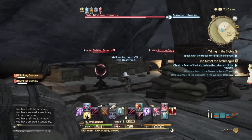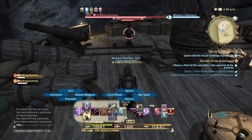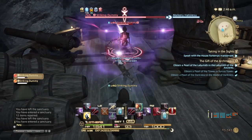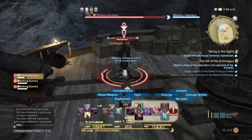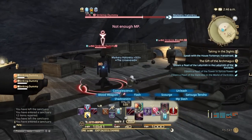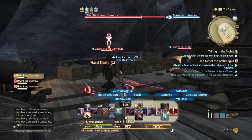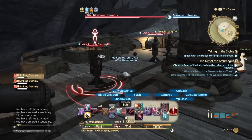Here's your opener — this is what I do when pulling aggro. I toss Unmend first, your basic Shield Lob or Tomahawk equivalent. Then I cast Unleash, then Flash — though right now I'm out of MP so I can't Flash. Then I go into my Hard Slash, Spinning Slash, Power Slash combo. Rinse and repeat.